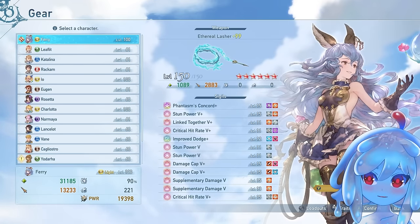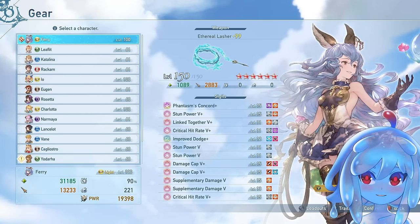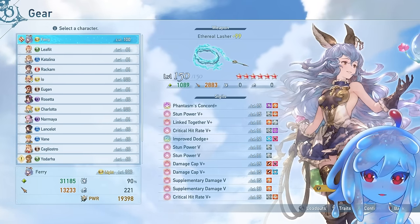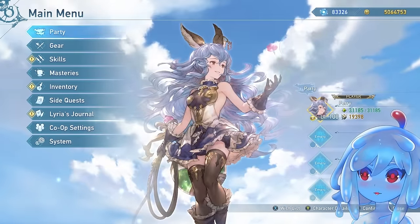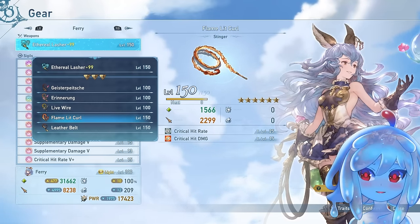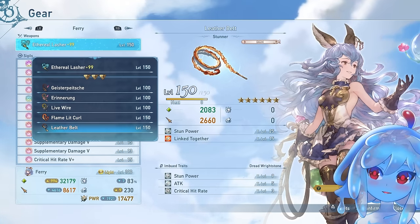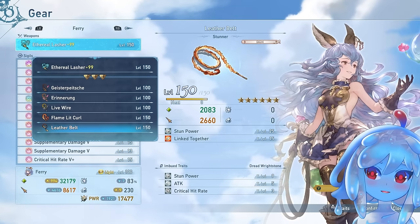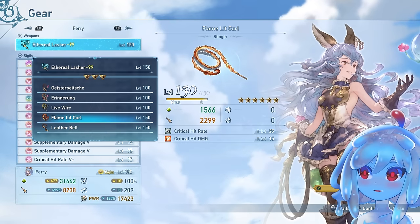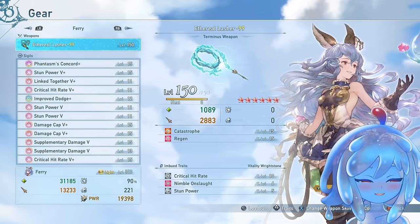For gear, I'm using the Ethereal Lasher right now. If you're just starting off, this is one case where I recommend getting the leather belt instead of the critical damage one — that's if you're going support. If you're going damage, go ahead and get the critical weapon, which is the Flame Lit Curl. It has level 25 critical hit rate and 15 critical hit damage, really good for DPS. Support-wise, we're going with the leather belt which has 25 stun power and 15 linked together. I'm also using the Bahamut terminus weapon, the Ethereal Lasher — it's just too good.